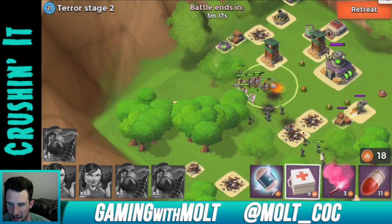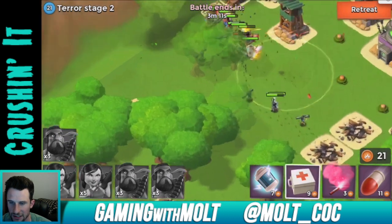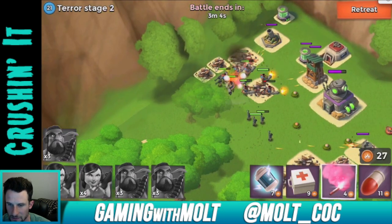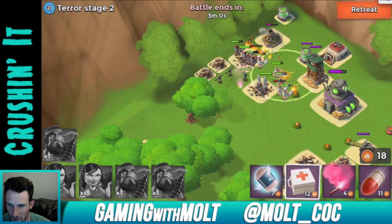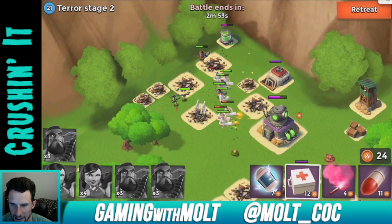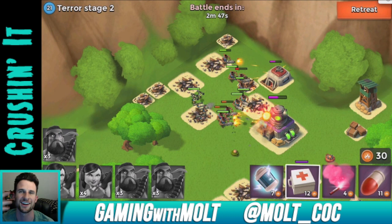My game is definitely lagging — my zookas are just getting crushed down here because they're going so slow. Everybody come over here, I don't want them getting shot at by those things. Let's heal them all up again — that should take us to a pretty good level of being able to take out this headquarters. We have a whole bunch of points to use our artillery shell — that's what it's called, I just had to keep talking for it to come to me.